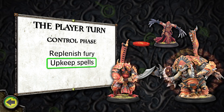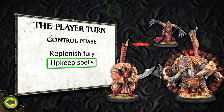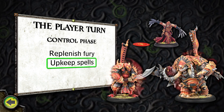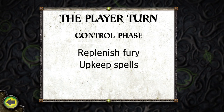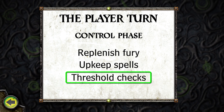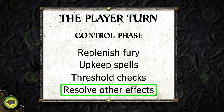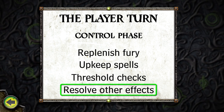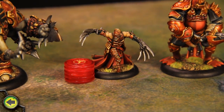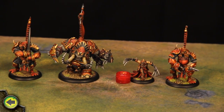In the next part of the control phase, a warlock can spend any remaining fury points to maintain any upkeep spells in play at the cost of one fury point per spell. If a model does not spend fury points to maintain an upkeep spell, the spell expires. Next, a player makes a threshold check for each of his warlock's warbeasts with one or more fury points left on it. Any warbeasts that fail immediately frenzy. For my first turn, Morgul begins the game with 5 fury points. With no upkeep spells to maintain or other effects to resolve, I move on to the activation phase.